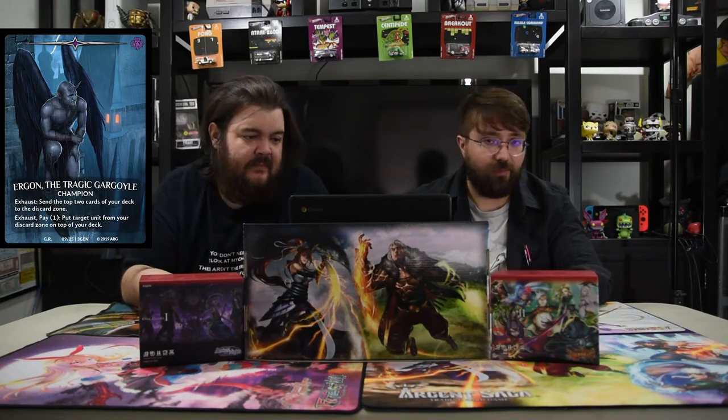Exhaust: send the top two cards of your deck to the discard zone. Exhaust, pay one: put target unit from your discard zone on top of the deck. Just extremely powerful — he's super strong because he gets you back whatever you want. You just keep milling and you're like, 'Cool, get that dude back.' Mill things trigger, and you're about to see that.